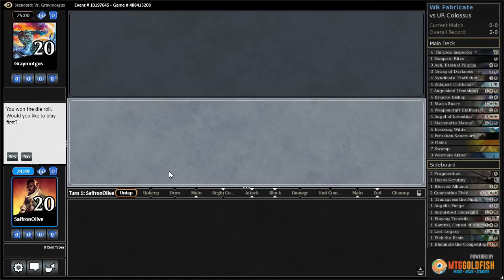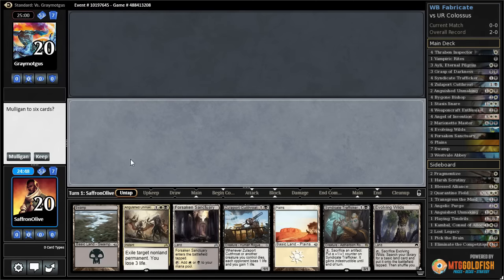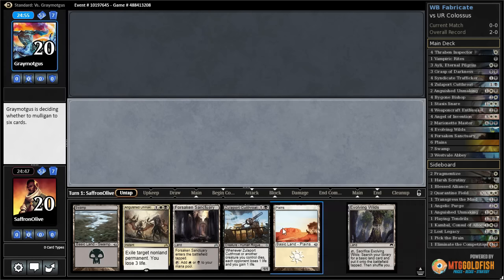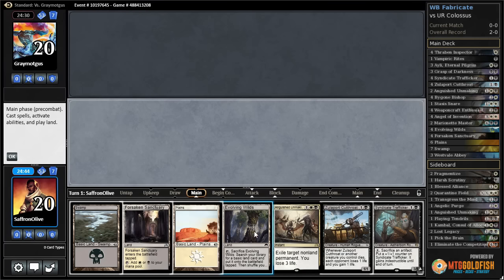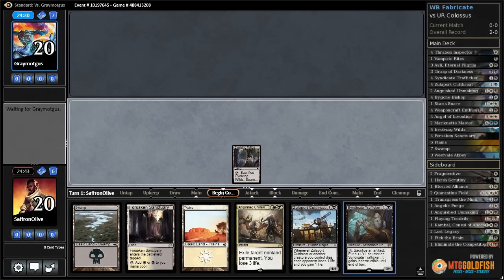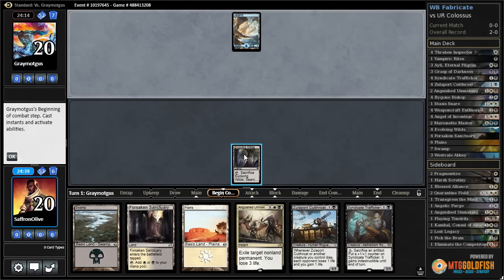Budget magic time — playing white-black fabricate in Standard. This hand is reasonable: we've got some spells, a removal spell, some creatures, but no fabricate cards to combo with. Syndicate Trafficker and Zulaport Cutthroat are both combo pieces, but we don't have any fabricate cards to go with them yet. Hopefully we find some. We'll play Evolving Wilds to get some lands out of our deck and pass the turn.